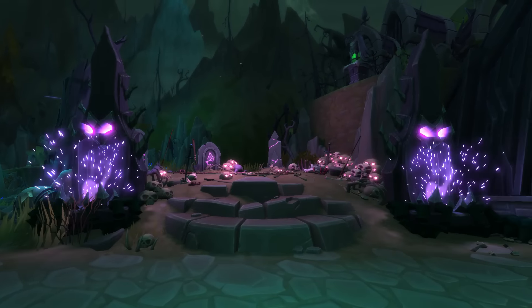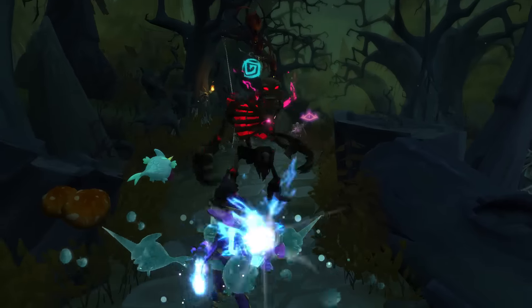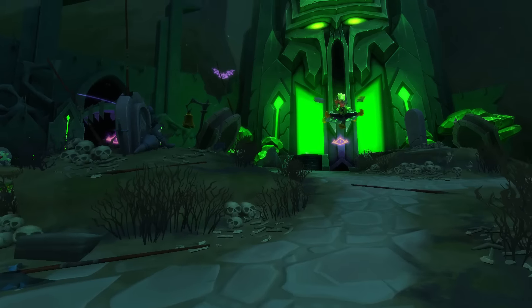On the first map you're going to fight two new mini bosses, Trick and Treat, and then on the second map those mini bosses are going to come back to haunt you while you're also fighting Maldonis.